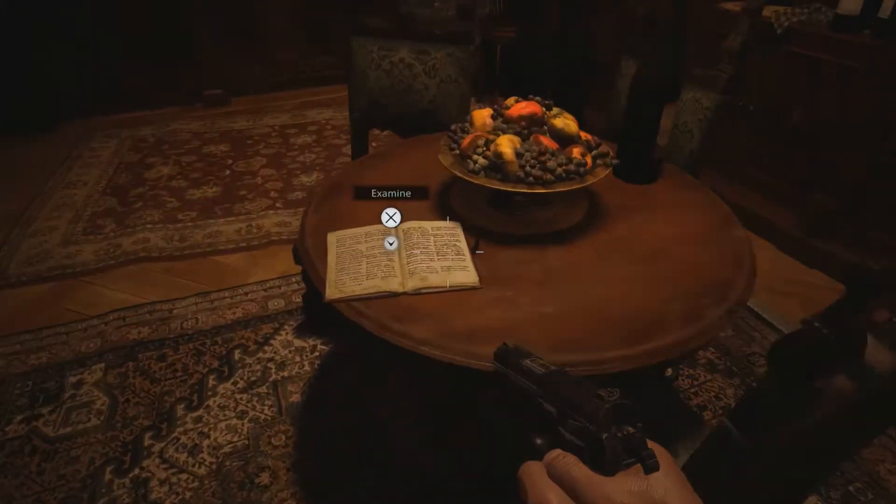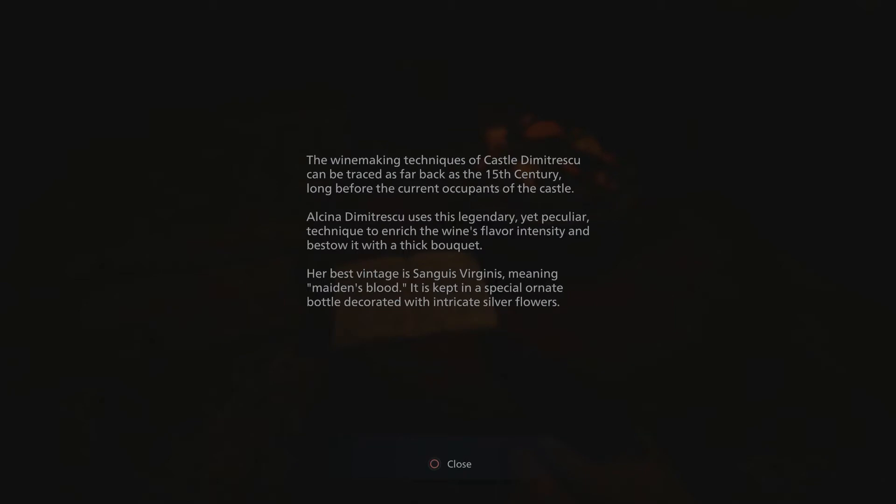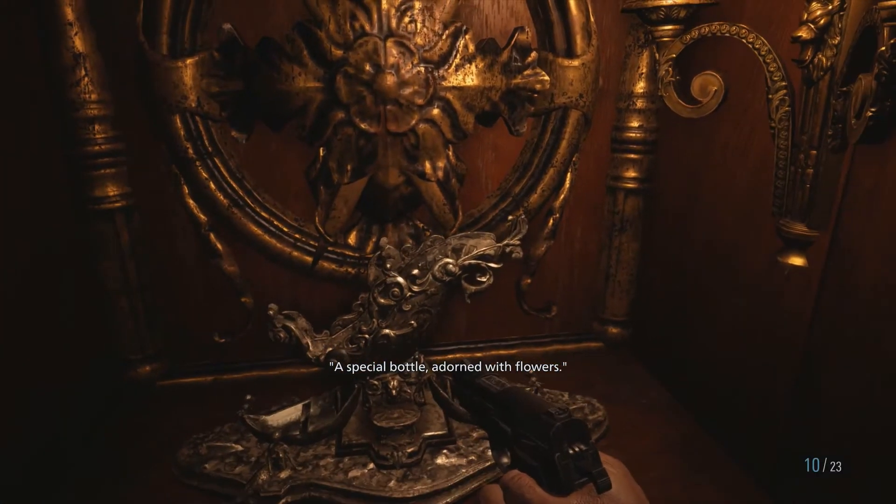I just had a drink. It says: 'The winemaking techniques of Castle Dimitrescu can be traced as far back as the 15th century, long before the current occupant of the castle.' Alcina Dimitrescu — is that her name? She uses this legendary yet peculiar technique to enrich the wine's flavor and intensity and bestows it with a thick bouquet. Her best vintage is Sanguis Virginis, meaning 'maiden's blood.' It is kept in a special ornate bottle decorated with intricate silver flowers. That's for a bottle — I gotta put a special bottle in there. I have a feeling I have to go into the wine cellar for this.